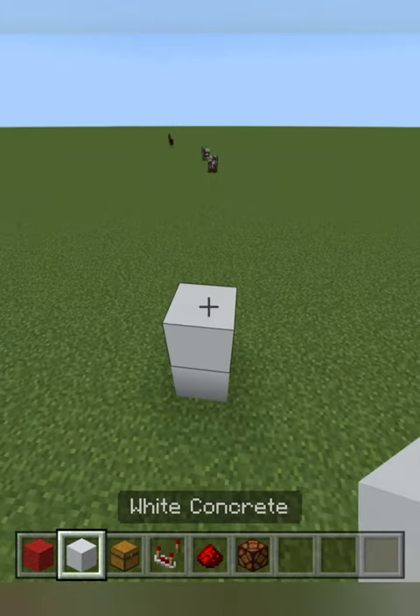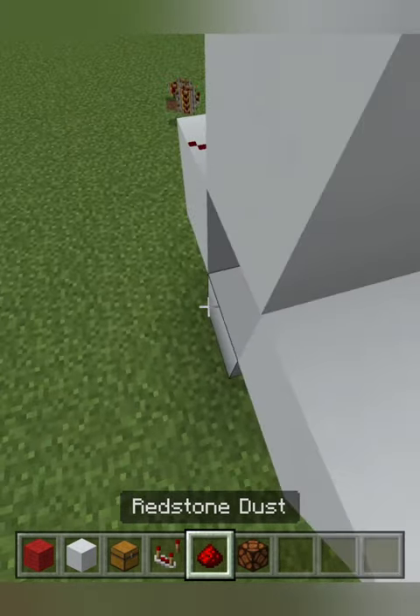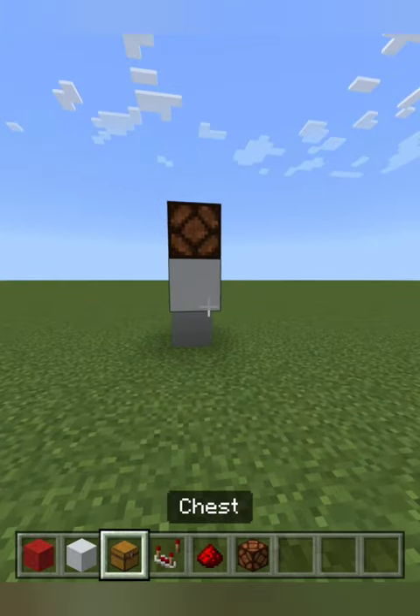They're very easy and simple. Just go up, make a cross, punch out the middle block, put some redstone on the top here and a comparator in the middle here. Put a redstone lamp there with a chest on the front.